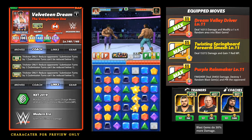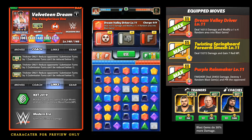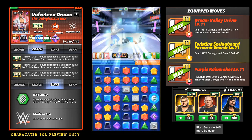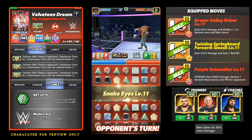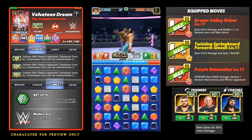Right out the gate we have Brock Lesnar training for Velveteen Dream. Blast gems do 30% more damage, and X-Pac coaching means every red match gives one extra red MP. The Dream Valley Driver makes a random one-by-four area into blast gems. His Twisting Springboard Forearm gains seven red MP, and this Purple Rain Maker does 25,450 damage and destroys one random blast gem.